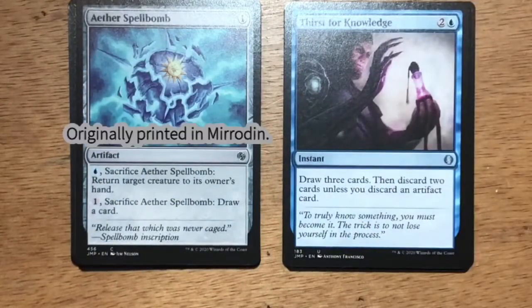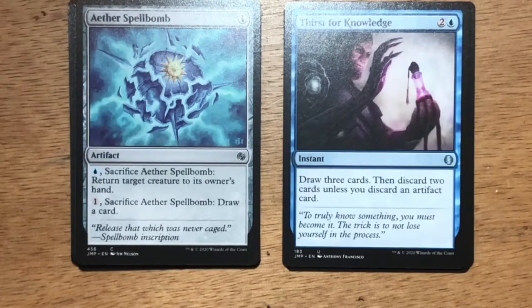Aether Spellbomb — single generic mana, single blue mana. Sacrifice Aether Spellbomb: return target creature to its owner's hand. Or pay one generic mana, sacrifice Aether Spellbomb: draw a card. I like drawing cards.